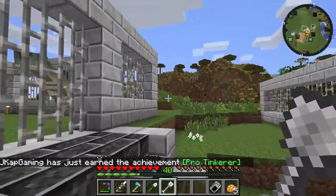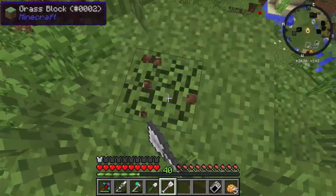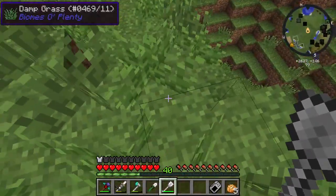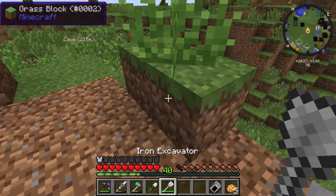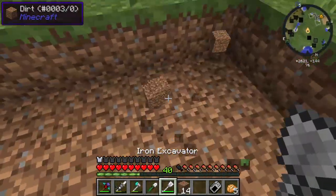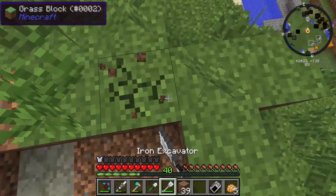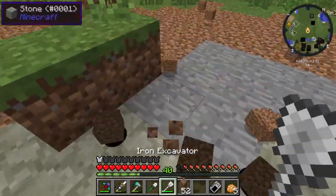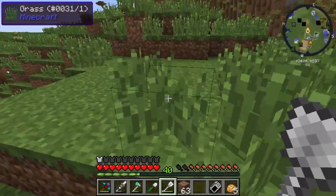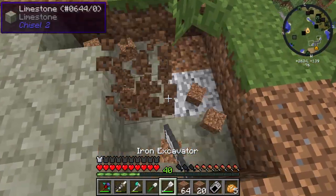Alright, let's go up here and we're just going to flatten this area out starting from the very top. The excavator clears out in a three-by-three radius so it greatly improves our range. How much further do we have to go? Two more layers... four more layers actually. I might have to cut here. Hopefully we'll run into some marble though. See you guys in just a second.